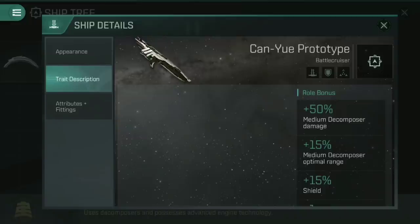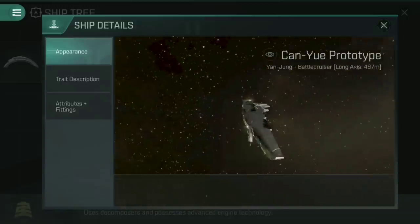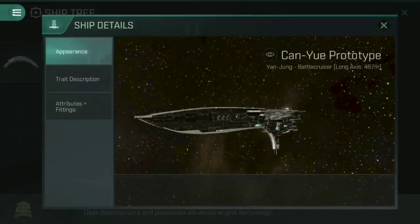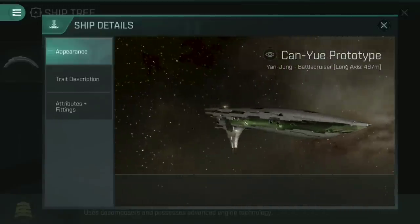If you lose this ship and you run out of rare insurance vouchers, where do you go from there? Because we don't yet know how to build the Shan Yu itself, the actual mainline Shan Yu ship. It's a cool-looking ship — I like the look of it, even though it does look like they kind of got halfway through and then stopped building it.